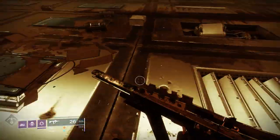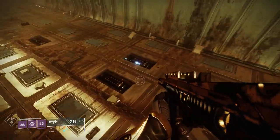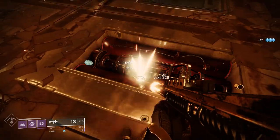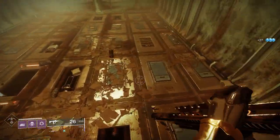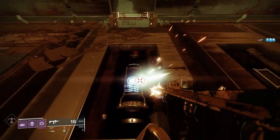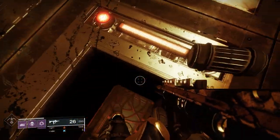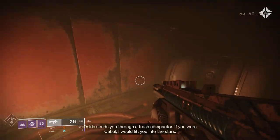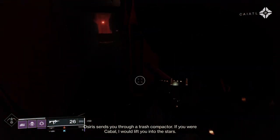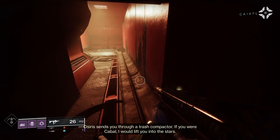One thing you'll notice with my weapon choices — I am a Void Hunter, but I'm running a Solar Auto Rifle and an Arc Rocket Launcher. That way I can get all the shields because there are all three types of shields in this encounter. That's going to open up the hole — head down the hole and you're good. Osiris sends you through a trash compactor.